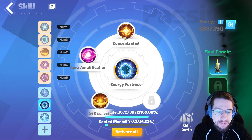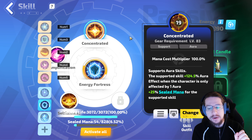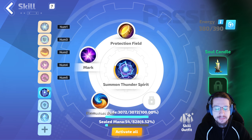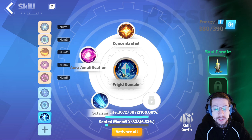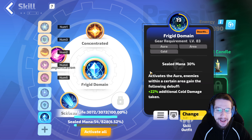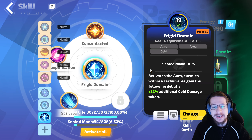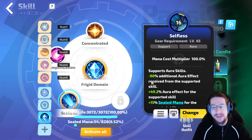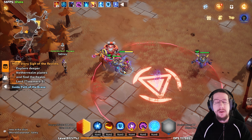One really cool thing you can do on this build is use Concentrated, which says aura effect when the character is only affected by one aura. Well, Spirit Magus doesn't count as an aura. Energy Fortress does. So does Frigid Domain. But Frigid Domain applies a debuff to enemies — it is not an aura that affects you. So you can use Concentrated to provide a massive damage bonus, along with Selfless, because it says minus 90% additional aura effect received from the supported skill.